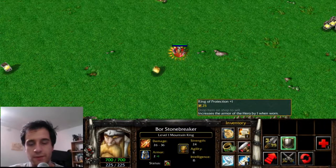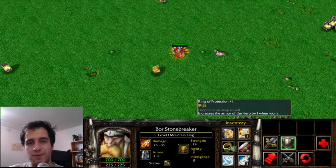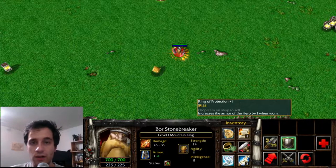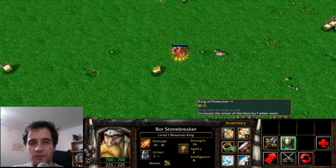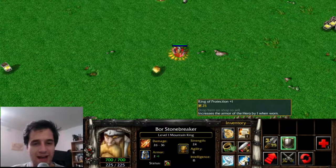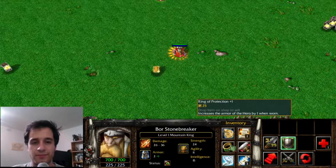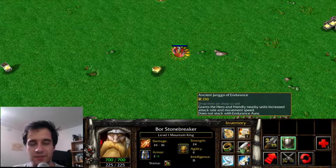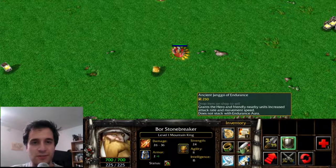In Warcraft 3, armor items are called Rings of Protection and have different armor bonus values. All armor items in Dota 2 are based off of the Ring of Protection bonus armor — you just add the Ring of Protection passive and change the armor value. The Ancient Janggo of Endurance carries a level 1 Endurance Aura, and this is the basis of Drums of Endurance.